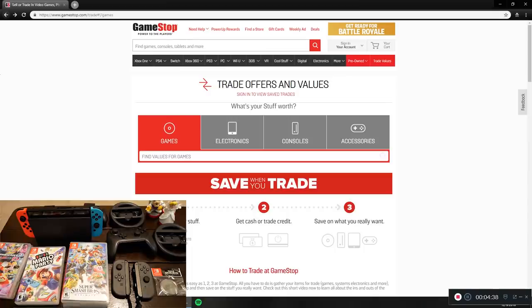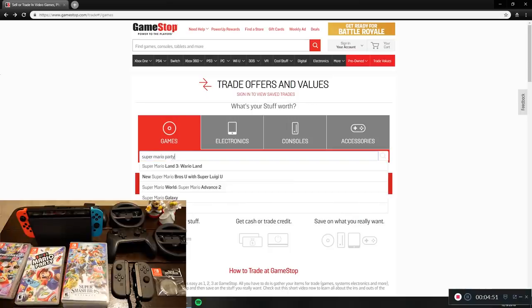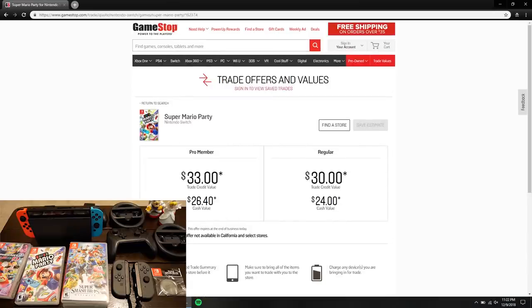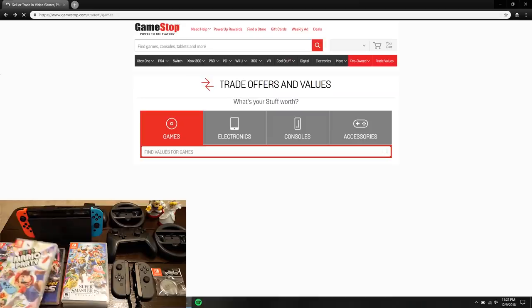Next up is another game that came out fairly recently — Super Mario Party. It's kind of like a standard Super Mario game. This one also came back at $33 — didn't even give me a chance to guess. So that's three games in a row at $33 each — a trifecta.